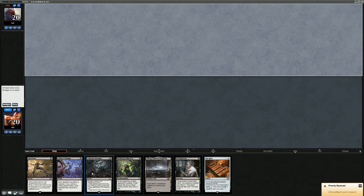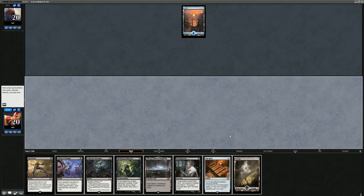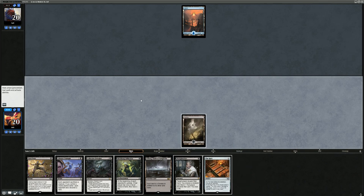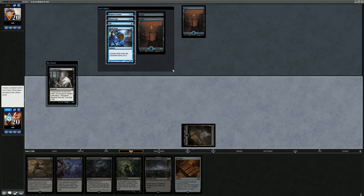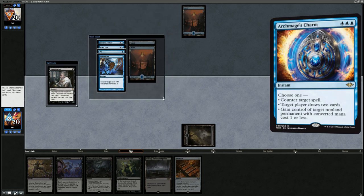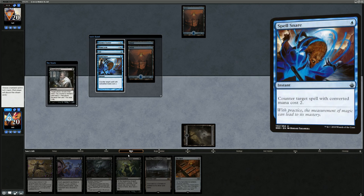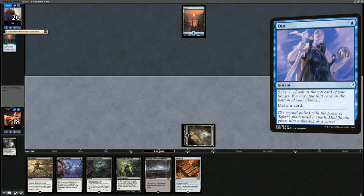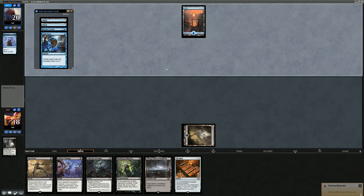Onto the next match — we're on the draw. We have a Thoughtseize, a Fatal Push, a Rack, and an Affliction with only one land, but I think we can keep since we're on the draw and likely to find a second land. We'll lead with a Swamp over Urborg in case it helps them out, then lead with Thoughtseize. They have Opt, Mana Leak, Spell Snare, and Asset Scatter — they seem to be a Mono Blue deck, maybe a Delver deck featuring the new triple-blue instant. We don't care about Asset Scatter; Mana Leak is the card we care about most. Spell Snare doesn't counter one-drops. We've got plenty of answers to creatures, so if they ever find a Delver we're fine.